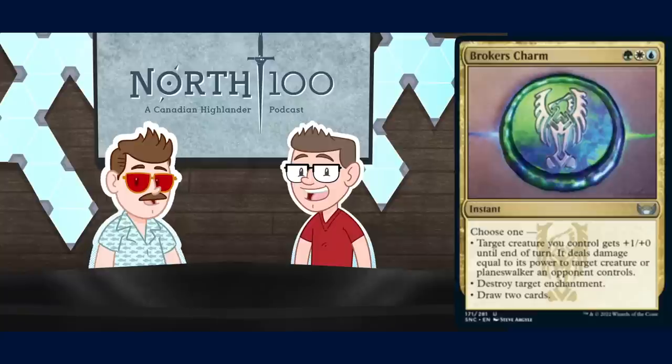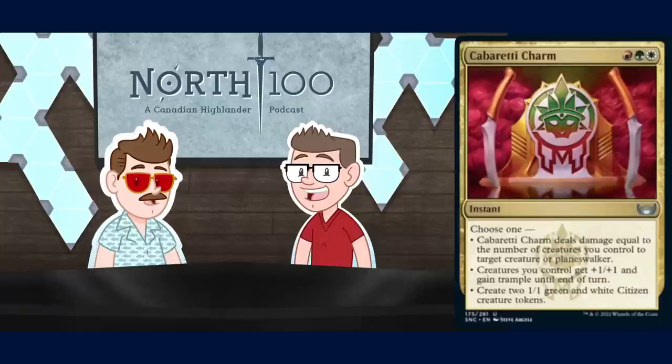Cabaretti Charm — red, green, and white instant. Three modes: deal damage equal to the number of creatures you control to target creature or planeswalker; creatures you control get plus one plus one and gain trample until end of turn; or make two one-one green and white citizen tokens. If this could go to the dome I'd be more excited, but as it stands I'm mostly looking forward to either dying to this against Naya tokens or wiping sweat off my forehead in relief.